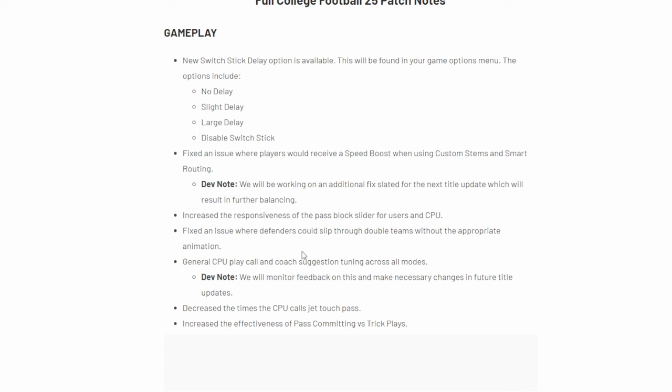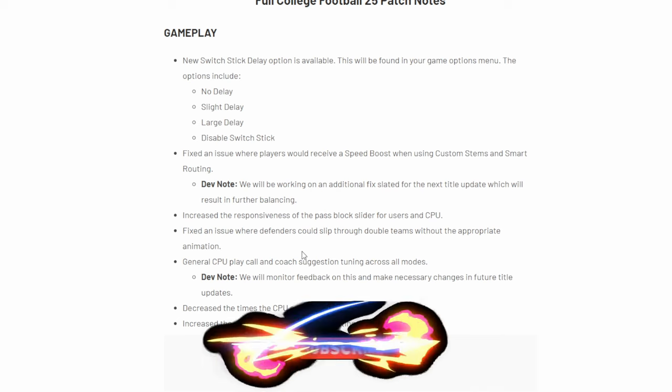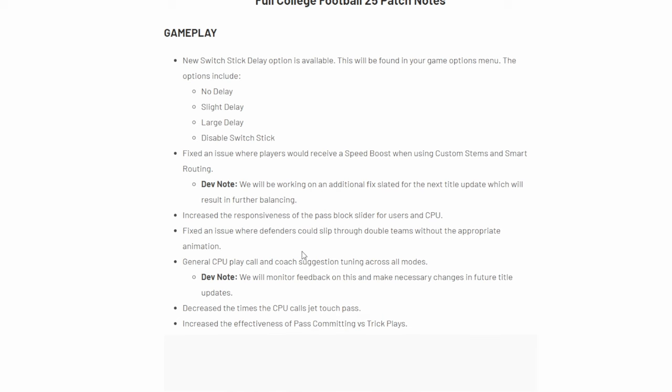One of the big changes you're gonna see is called switch stick delay. If you're doing a bunch of pre-snap adjustments and then somebody snaps the ball while you're still in the process of doing those adjustments, your guy hits sticks. Well, this feature is now going to allow you to have a delay. So once the ball's snapped, you're not gonna just hit stick because you're still mid pre-snap adjustments. If you put on a large delay, those features just won't work when the ball is snapped, so you can no longer be caught jumping or falling on the ground because you were trying to do something right before the snap.